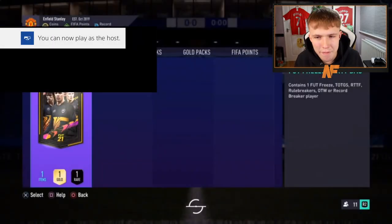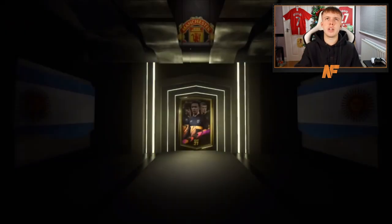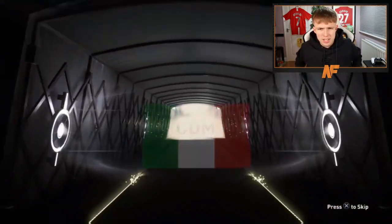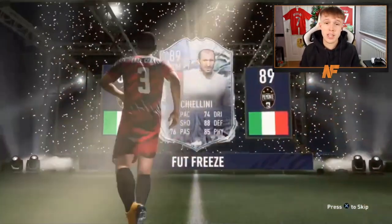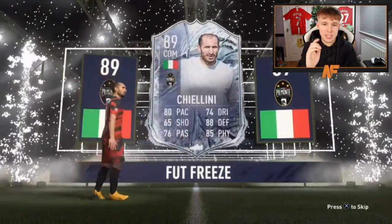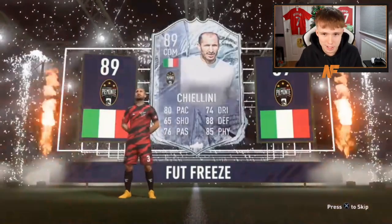Thanks to the man Marius for pack 14 of the video. We have not seen a Road to the Final card at all. Foot freeze number two — what do we see? Italian. Chiellini! Okay, it's actually a pretty interesting-looking card. I don't know what it's like in game, but switching it to centre back is probably solid. That's a dub — 100%. That's a sick-looking card. Put that as centre back in game — I'm sure he'll be a madness. That's good.